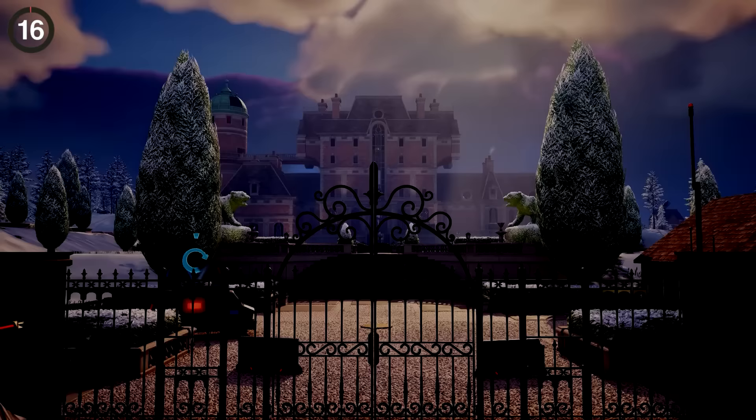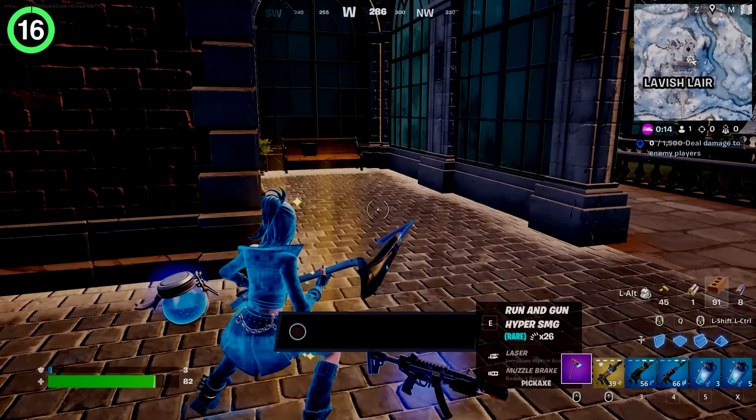Don't sleep on Lavish Lair — another POI in the snowy mountains, but this serves as the lobby background of Chapter 5, so you know it's important. It has a gigantic manor and even an astronomy tower with a telescope inside. In the back, you'll find Oscar the Tiger, a Battle Pass skin with the same vibes as Meowscles. He drops a mythic auto shotty and, of course, a medallion to keep the collection coming.